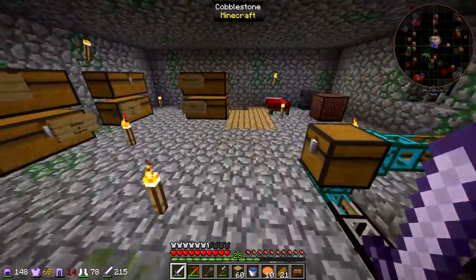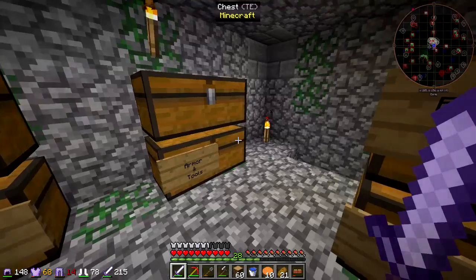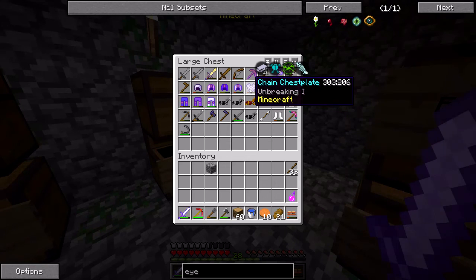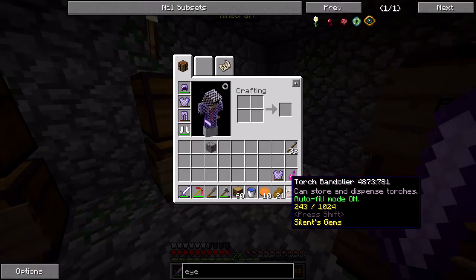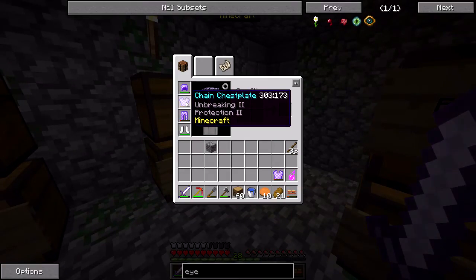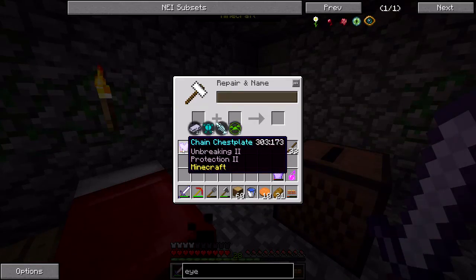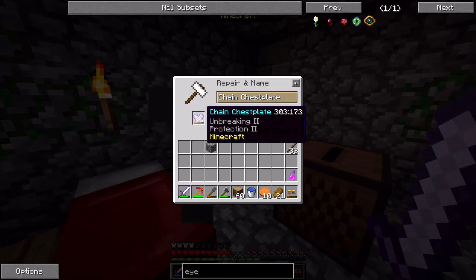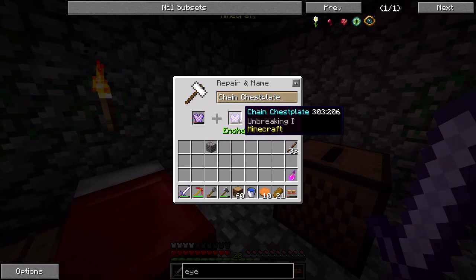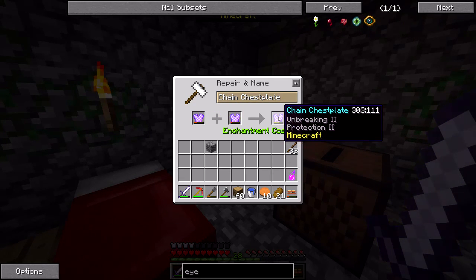Oh, and I forgot - when you enchant things it doesn't use up all your XP anymore. There's a chestplate here I could use to repair the current chainmail one I've got. Is that even worth it? Let's just see how much it would cost. Six levels? Yeah, I guess that's okay. No, the other way is more expensive - I'll never understand that. If the result is the same, why is it different?